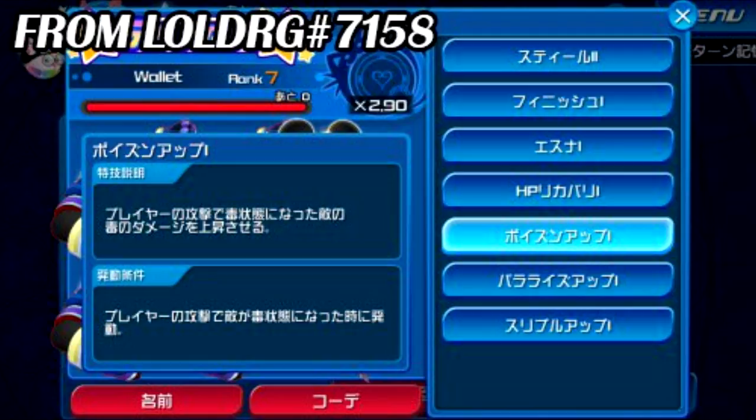Basically, what you get on Pet Rank 7 is you get three new skills and your multiplier goes up to a 2.90, which is fantastic.